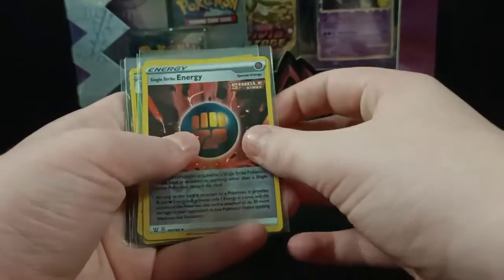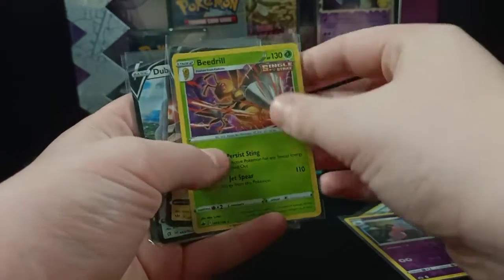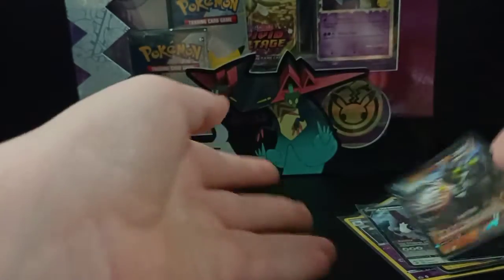Just a quick review of what cards we got from the Urshifu box: Single Strike Energy, Hatterene, Beedrill, Vicar Vault, Dubwool, and Single Strike Urshifu V.